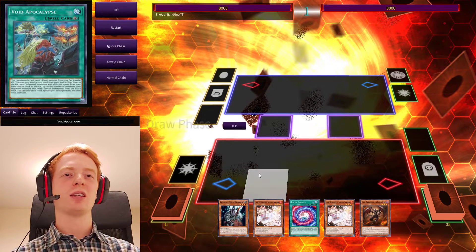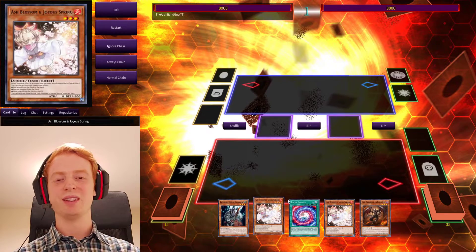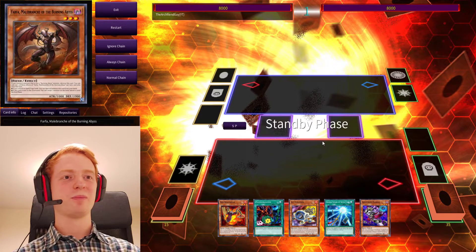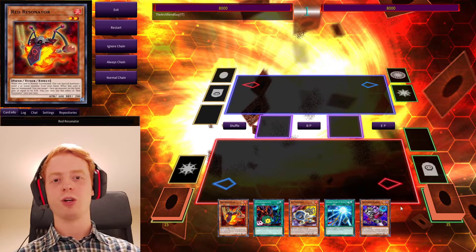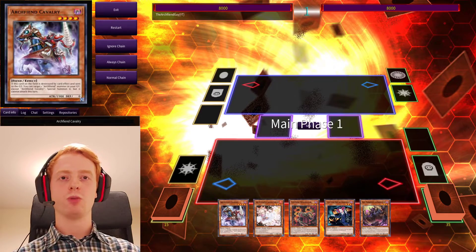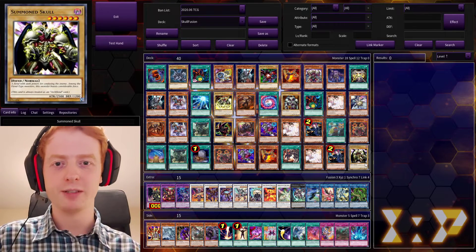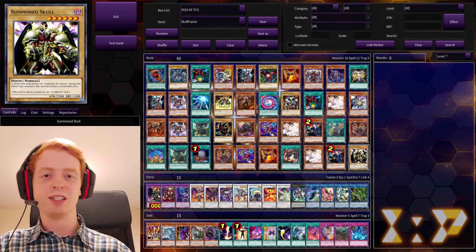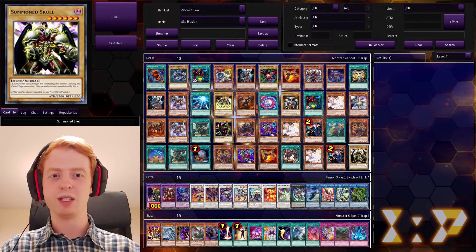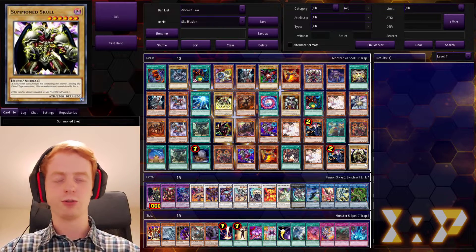So it's a fairly decent deck in terms of getting those combos going. It does occasionally brick. That hand there — that's not particularly great. But you can see that we've got a Savage Dragon combo waiting to happen. So yeah, that about wraps up the combo video. I hope you enjoyed. As you can see, there are three sort of combos that you basically want to open up with: one of those being the Savage Dragon combo, the Dragun, or some sort of Archfiend-related Synchro or Fusion play.